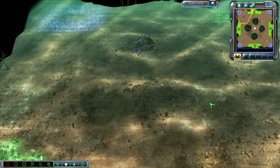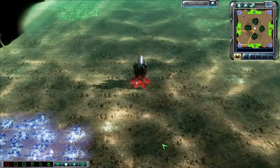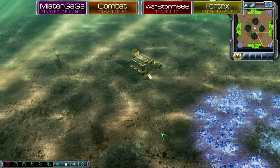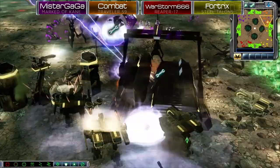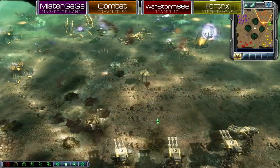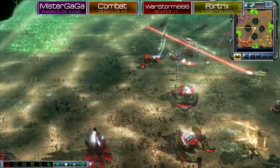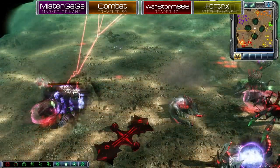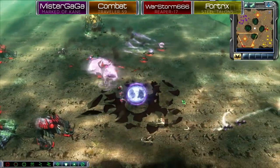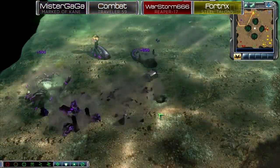Moving on to Kane's Wrath for Game 6, with Mr. Gaga as the purple Marked of Kane and Combat as the orange Traveler 59 making up the top team, while War Storm 666 as the red Reaper 17 and Fortrix as the yellow Steel Talons make up the bottom team on Red Zone Rampage. Fortrix goes on the offensive and moves his MCV to deploy units on the front line. War Storm masses Storm Riders while Fortrix texts behemoths, and both assault Combat. Mr. Gaga leads a charge against War Storm with beam cannons and well-placed EMPs, but Fortrix sieges Combat's base and Combat calls in Gaga to assault War Storm's weakened base. The Eradicator Hexapod falls as Fortrix's artillery finishes off Combat's last building, and soon after Mr. Gaga initiates a fire sale and leaves the game.